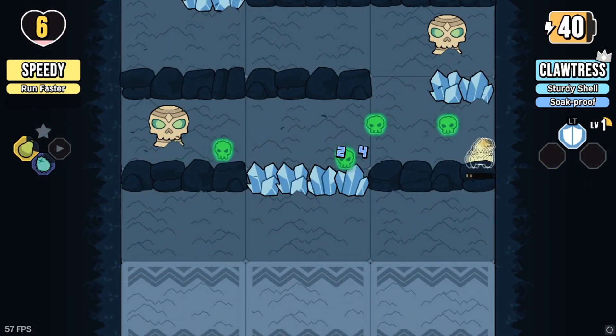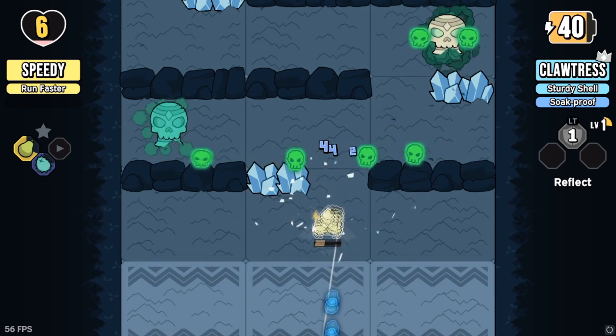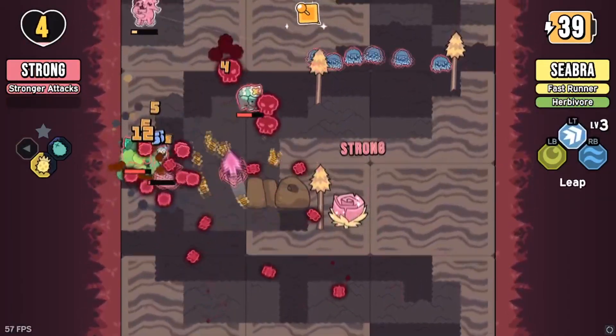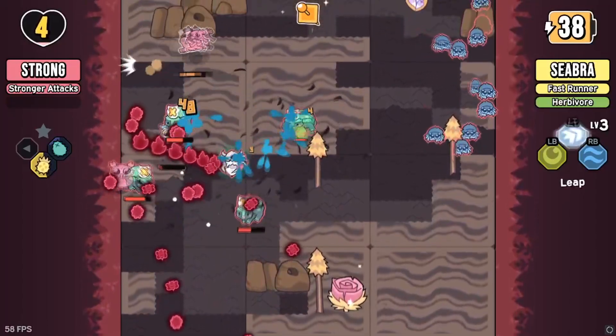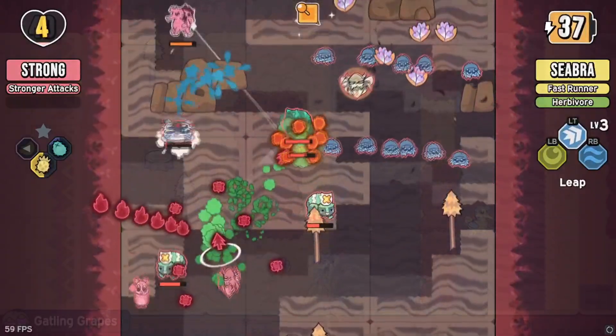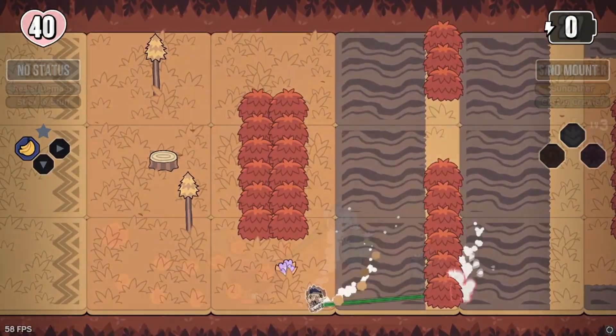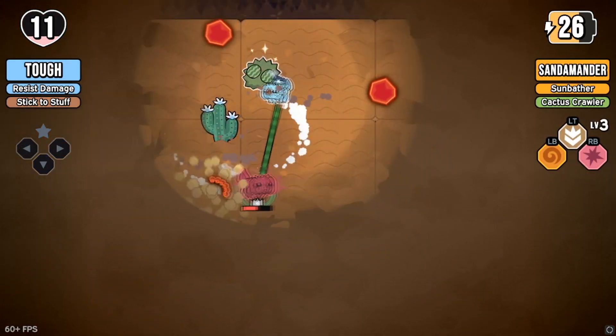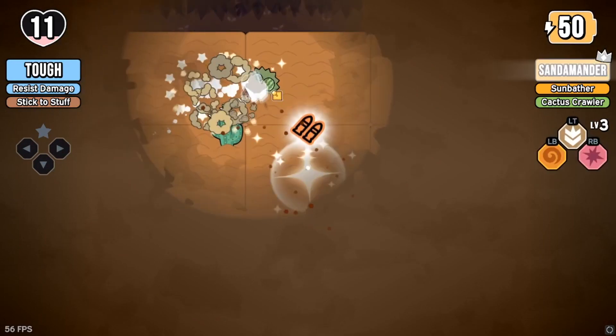Patch Quest could be defined as a Metroidvania roguelite bullet hell that features dozens of rideable mounts, all of which have their own unique abilities. As the player character, it's your job to explore this ever-changing island by utilizing your lasso to capture these beasts and venture through the randomized patches, collecting various weapons, upgrades, pins, and companions along the way.